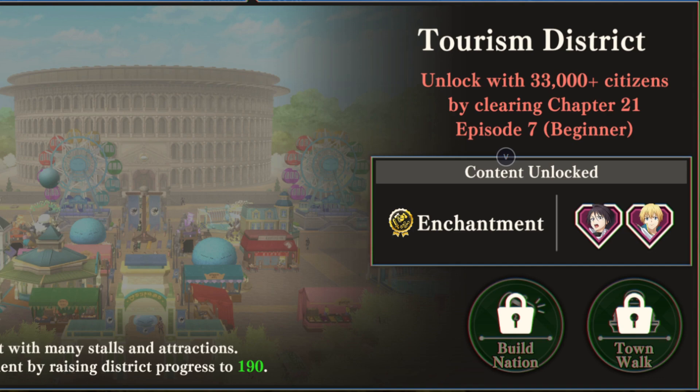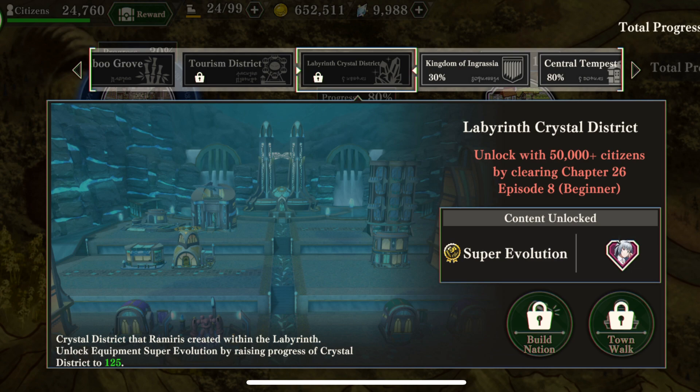And then finally, the brand new Crystal District area needs 50,000 citizens and needs you to clear Chapter 26, Episode 8 on Beginner difficulty. It unlocks, when you've maxed it out, the ability to have conversations with Lumi, and the new Super Evolution feature for gear — which is just two additional star levels and more raw attack, HP, or defensive stats for any one piece of gear. I haven't actually super evolved any piece of gear because I don't have the materials for it right now, but it is possible for you to do so.